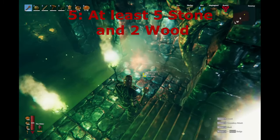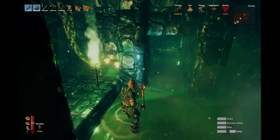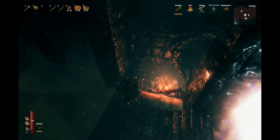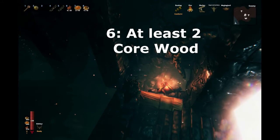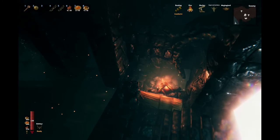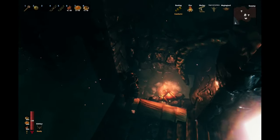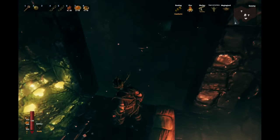Next, you need at least 5 stone and 2 wood to make a campfire just at the entrance of the crypt. This spot allows you to recover and regenerate faster. Placing a campfire will give you plus 2 comfort as you are under a shelter. You should also bring a few logs of core wood and make a sitting log. Doing this gave me 4 comfort and 11 minutes of the rested effect, speeding up health regeneration by 50% and stamina regeneration by 100%.